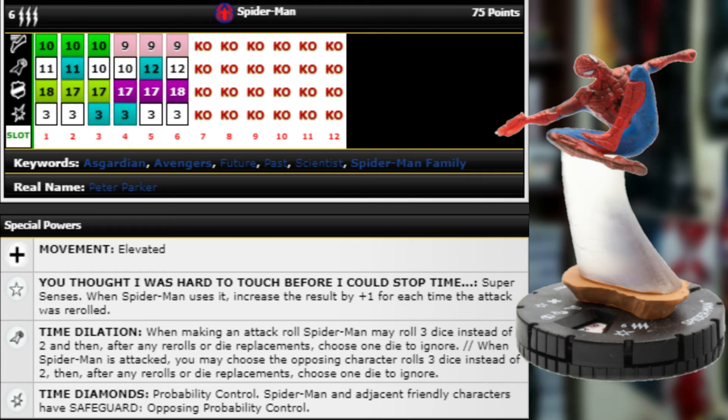One other big problem besides just Outwitting everything is Poison — he has no reducers, no Toughness or anything. This is one reason Hulk from this set could be huge, because he can just give Spider-Man Toughness so you can't Poison him to death with things like Maggots, the Human Torch, or Rocket Raccoon. If he's got some type of reducer, you can't just get free damage in on him that way.